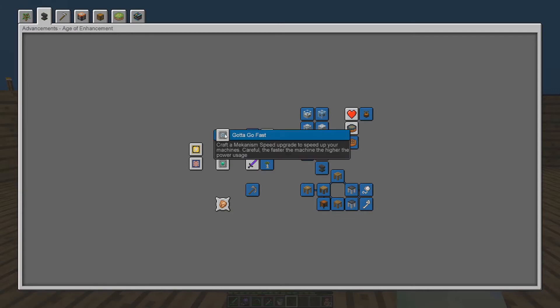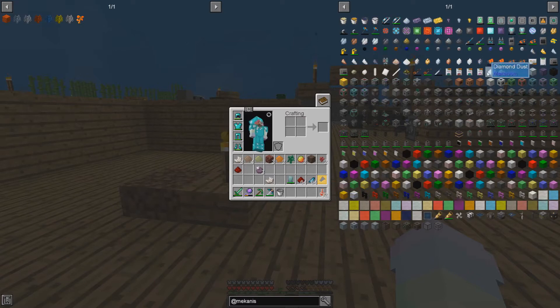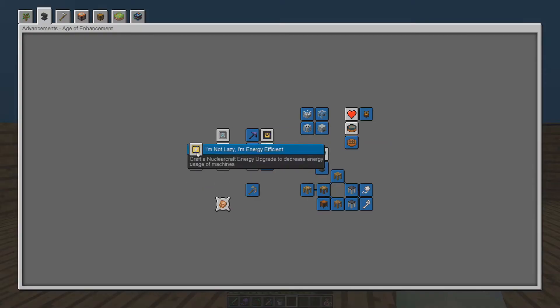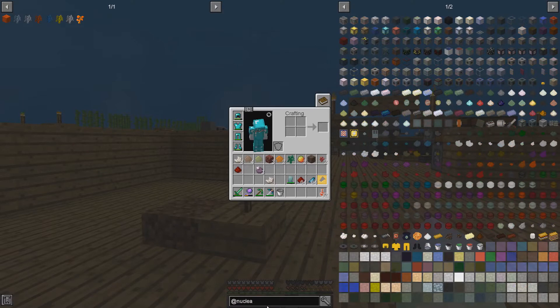While we are waiting on that, I will actually check out the Mekanism stuff — speed, muffling, and energy upgrades. Okay, where are these things? These I think? Speed — okay, so this is actually like you have to get into Mekanism. Nuclear craft — let's try Nuclear craft and just see if any of these are going to be stuff we can quickly do and forget about. Okay, that doesn't seem too bad. That one's definitely easy.